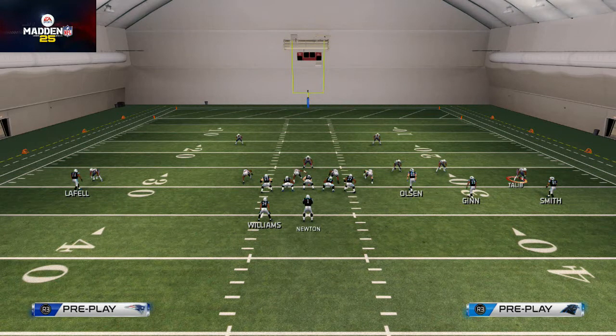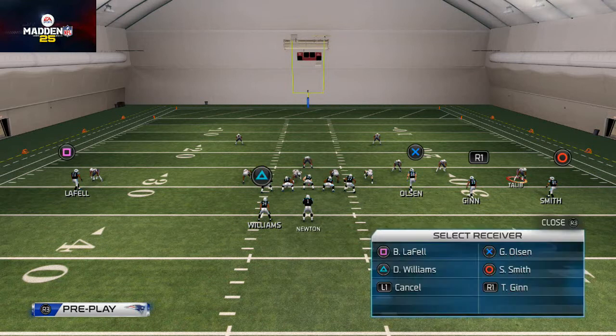This is how you do all of your hot routes. Hit Triangle on PS4 or Y on Xbox One — this brings up the receiver menu. It gives you six options of different receivers that you can choose to hot route, and you can hit any of those buttons to hot route a specific receiver.